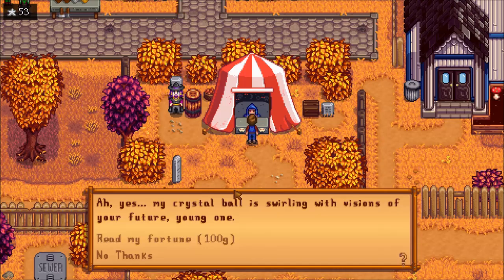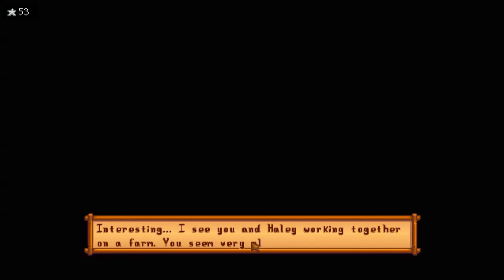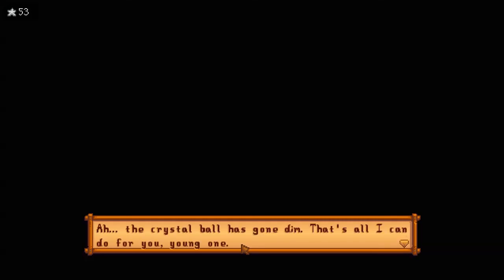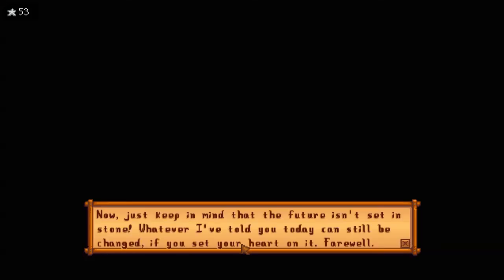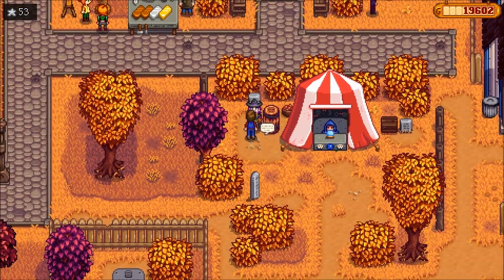Read my fortune — sure, I've got money to spend, what the heck. I see you in a room having a conversation with a lady. It's Marnie — you seem to be close friends. Hayley working together on a farm, you seem very pleased about something. Yeah, I could marry her or something down the road. You're in combat — there's something dreadful bearing down on you from the dark, but you seem more than ready to face it. Now just keep in mind that the future isn't set in stone. Whatever I've told you today can still be changed if you set your heart on it. Farewell. So she thinks I'm going to get together with Hayley.